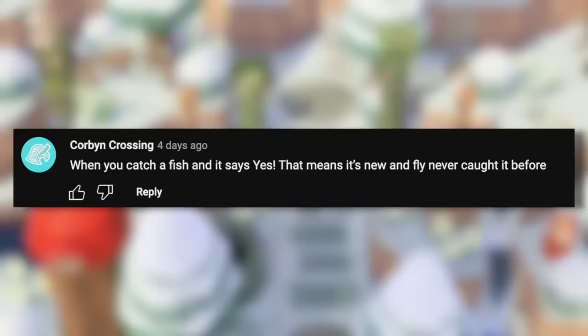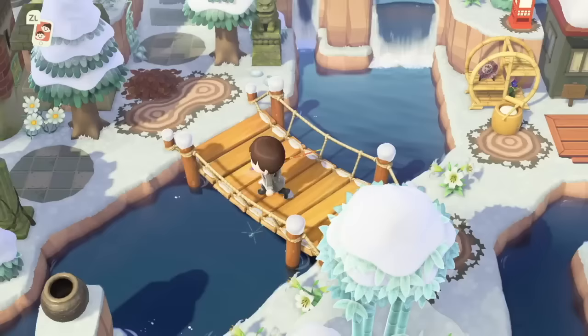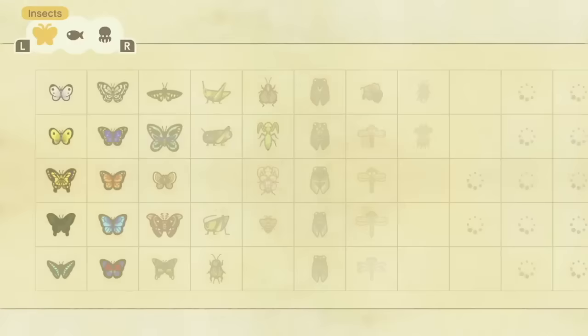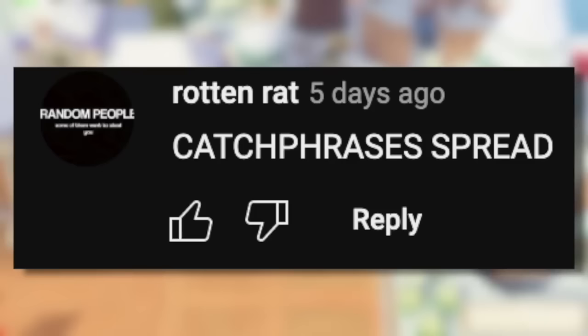When you catch a fish and it says 'yes,' that means it's new and you've never caught it before. If you're still trying to complete your Critterpedia and finish the museum, this is something really helpful to know. It can be hard to keep track of all the bugs, fish, and sea creatures in the game, so this indicator is really useful.